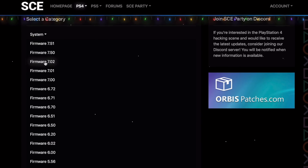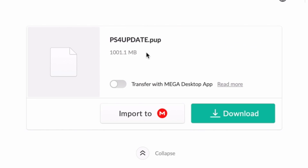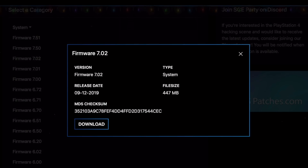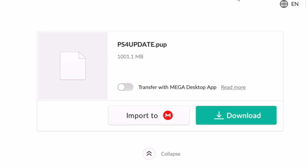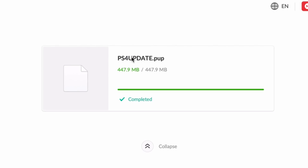You can use the recovery file or the update file — both will work. For this video I'm using the update file, which is about 447MB. Remember, you cannot format your PS4 with the update file; you can only update. With the recovery file you can both update and format. I'll click download — it's 450MB versus 1GB for recovery. Let me download this and then show you how to set it up on your external drive.